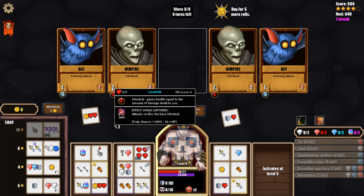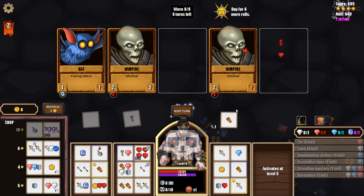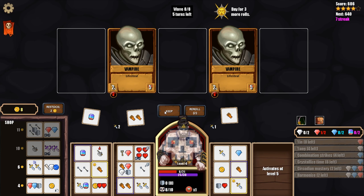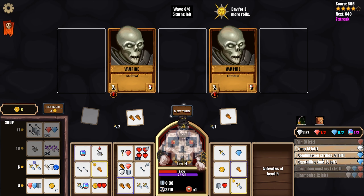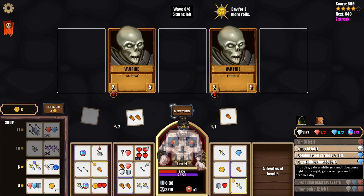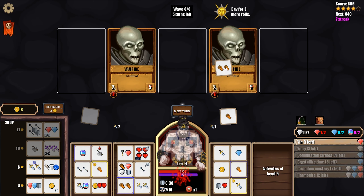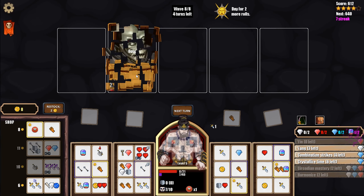Now we have to deal with the bats this turn or we're gonna die to fear damage. If we keep this we get a shield but still only kill one. We do heal and get a gold. I think we reroll - we want attacks here. This is acceptable: we'll heal for two, kill the bats. Now we just have to live. We keep the wild gem - we don't have Yin charges but we can use combo strikes. Crystallize Time would convert our wild gem to a white gem but there's no reason to do that. We get a charge of Yin, kill one of them - that's two damage off the board - we have plenty of HP, we're going to survive, and we won.